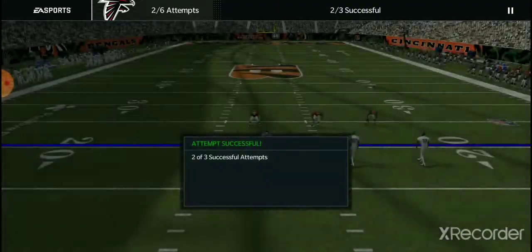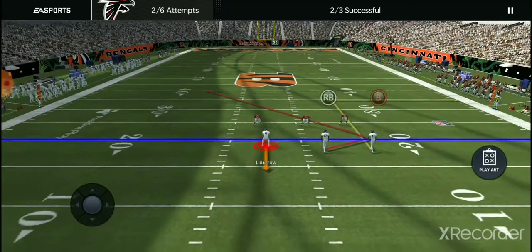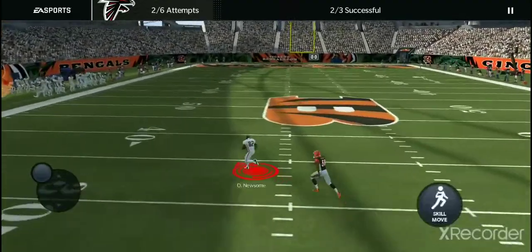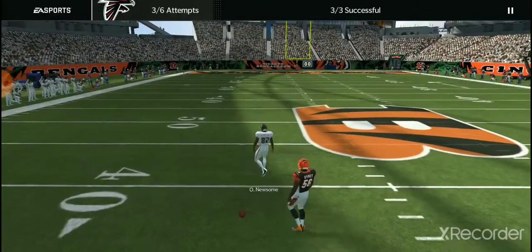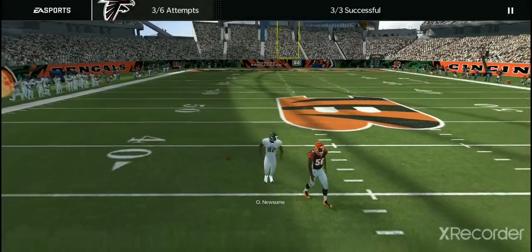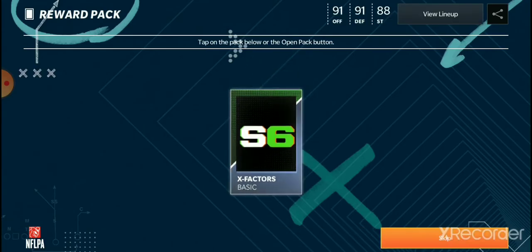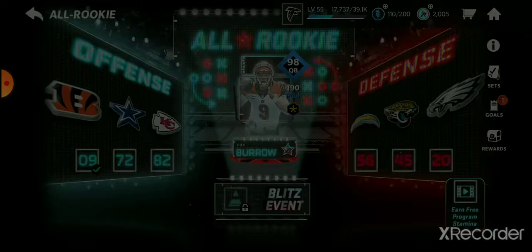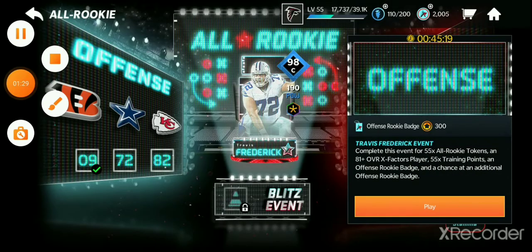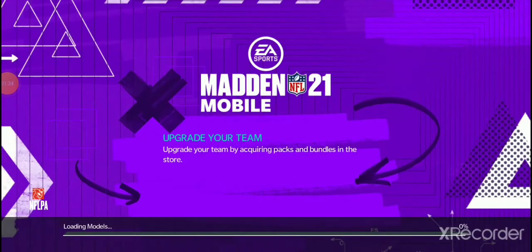It's like two badges per event, which adds up because you have like six events - so that's 12. With that 12, you can get more from the other event, which you can just buy stamina for and auto. So you're getting like 20 badges total. That's a lot of badges, and from there it's pretty easy. I'll play through this chain and then show you how to get the 96.